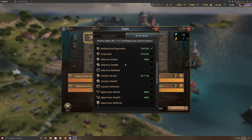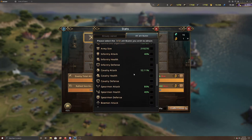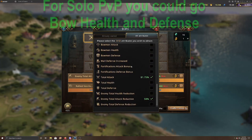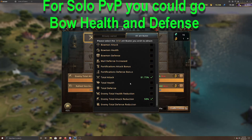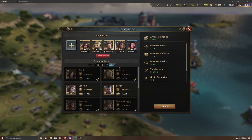For a bow setup in refinements, I'd still recommend army size, total attack, and bow attack. Then I'd go with rally size — though you may want to switch depending on whether you're a rally leader, rally tank, or rally filler. Attack reduction is best for those trying to rally a big castle.